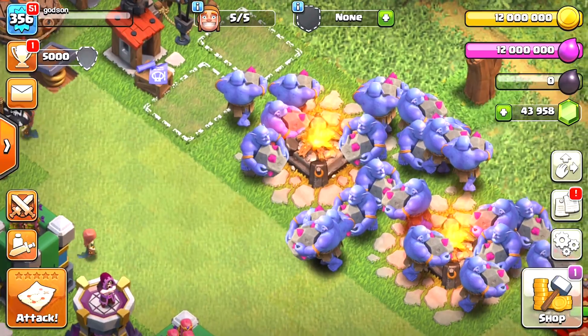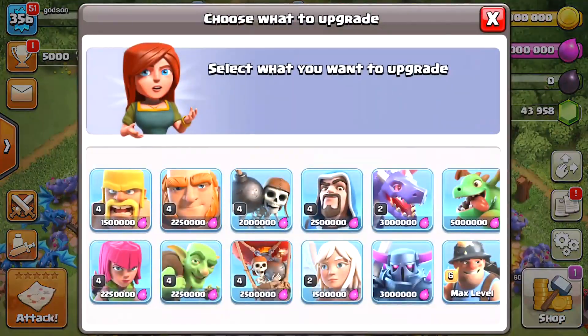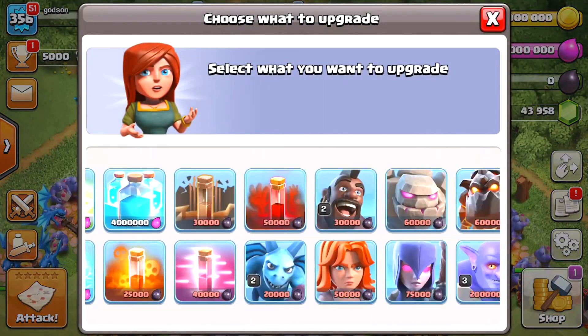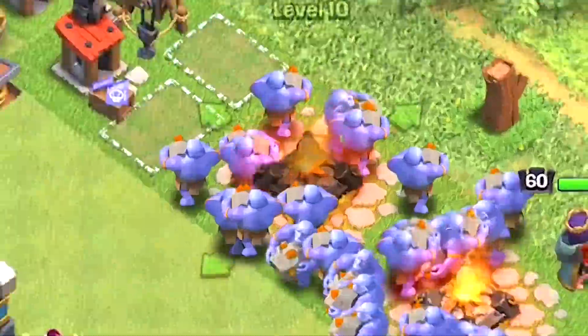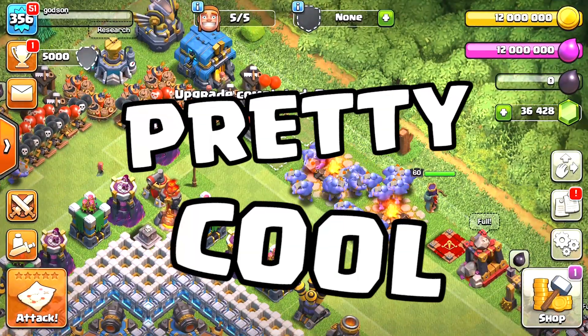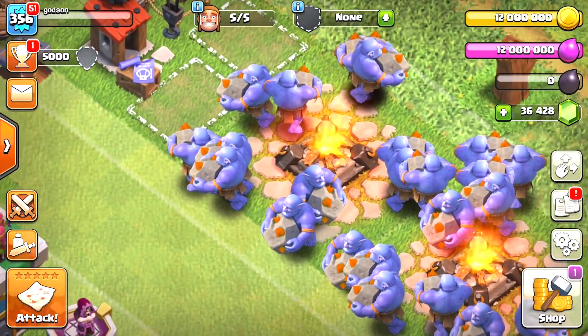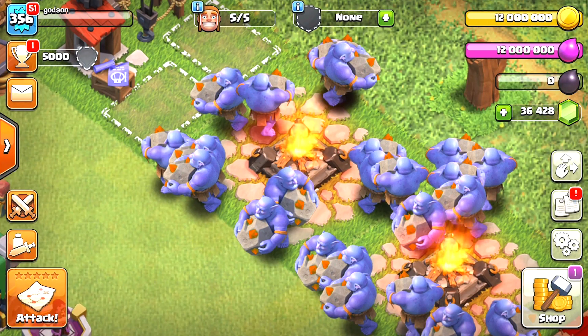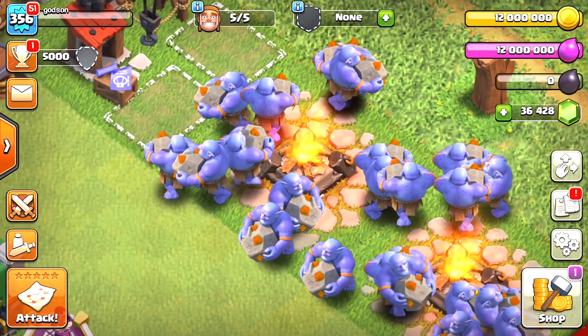So the rocks have stuff on them now - they look like meteorites or comets or something. Let's upgrade them to the next level. Oh, that is pretty cool! So they're orange now, which means they're stronger rocks I guess. That's what the Bowlers look like at the max level.